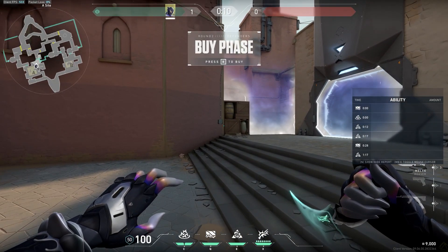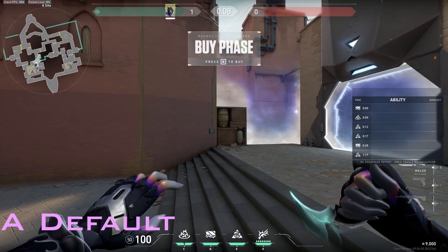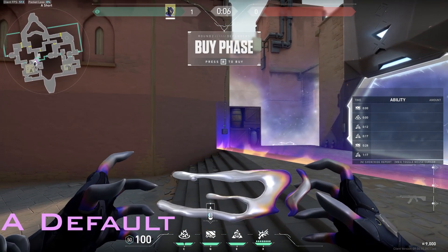Hi guys, welcome to the channel. As the title says, this is a Vyse guide on Bind, so let's get straight into the video. For the default A site, you can use this setup.